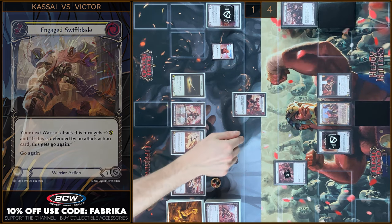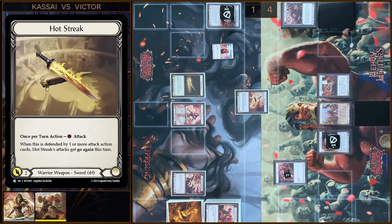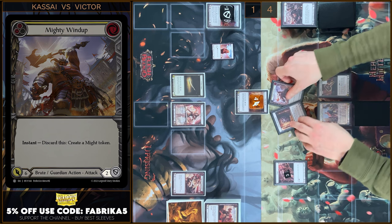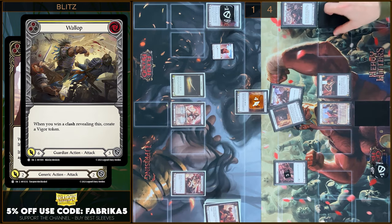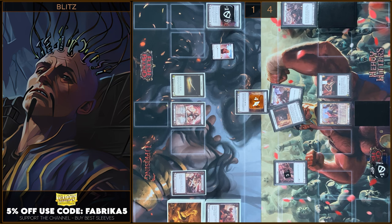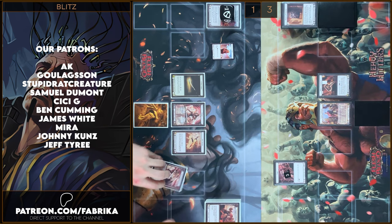Next I will play Engage Swiftblade — I will play one. And I will play Heartstreak — four damage. I'm gonna block. Let's Clash. Two — six. Stonewall gains plus one defense. I block three. I have no reactions — you take one. I'm gonna arsenal this card, passed on to you.